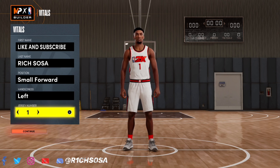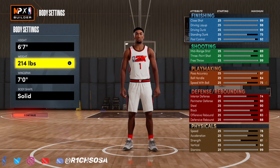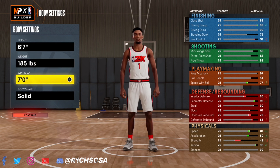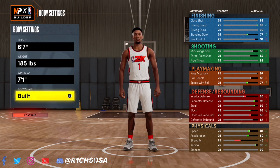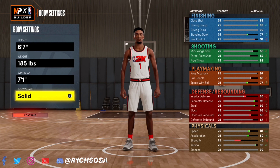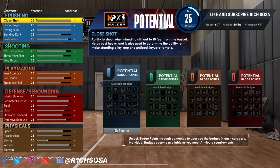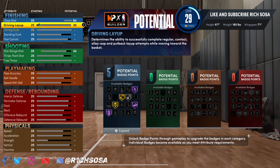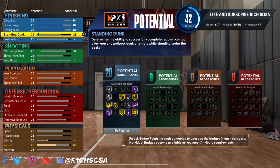For the third and final build, I'm going with the small forward position again. For the height, I went one inch higher at 6'8" — you can do 6'7" if you want, that's just one variation. But going with that extra inch at 6'8" is going to be a more all-around solid build. Everything will essentially come down to your own preference and play style.